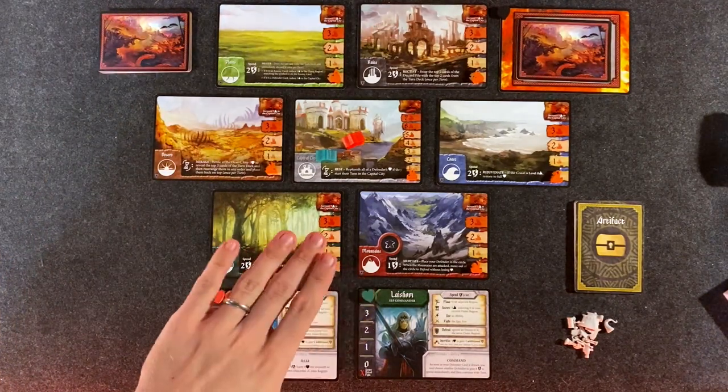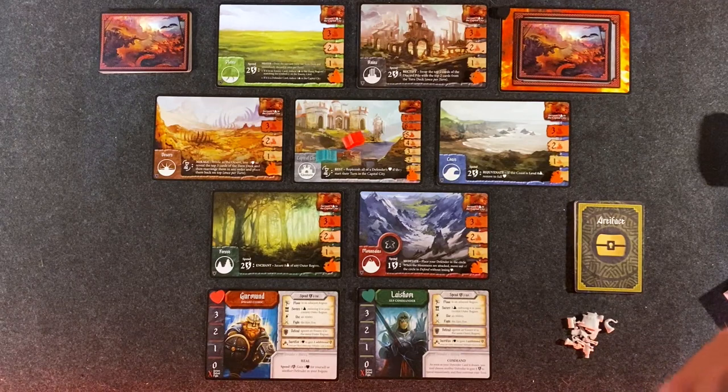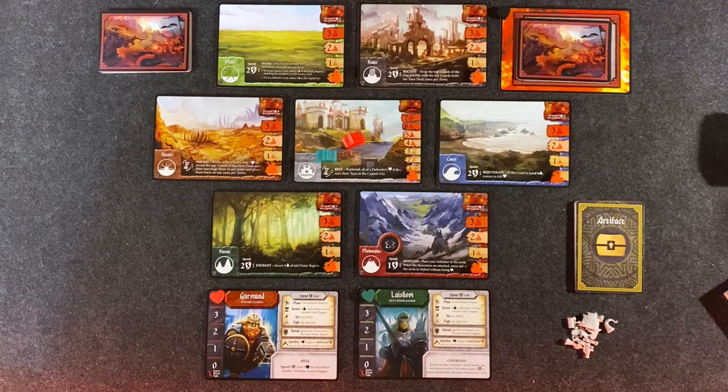Full disclosure: I might not win. This game is really quite difficult to solo — I found it very hard. But cooperatively and solo it works the same way. In solo mode you play with two characters. So we've got two characters down here: the dwarf cleric Germund and the elf commander Latium in a fetching green and red combination.